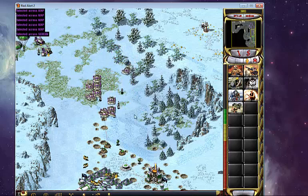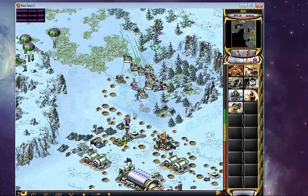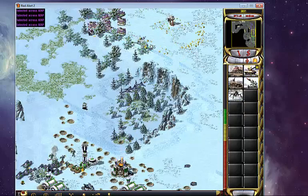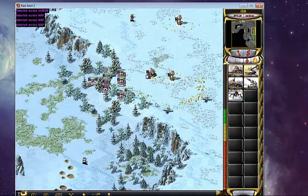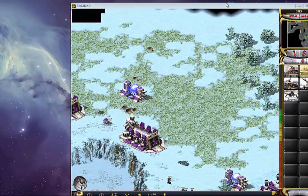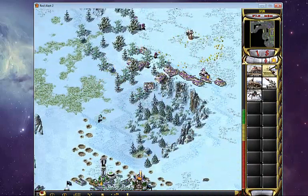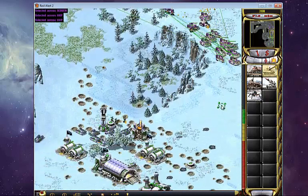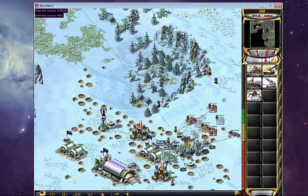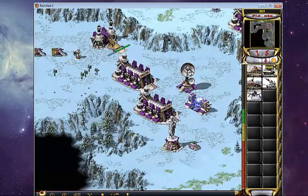I'm trying to utilize my advantage of War Factories right now to get one more good attack. Let's make this happen. He has a Chrono Legion here. I am not building anything, which is not good. He really played well to get a Battle Lab as an Allied player — you play, you cripple the opponent, you force the Soviet to attack right into your hands. I mean, if I had better scouting, I might have been able to attack him from here. But that's the way it is. Guy played well.